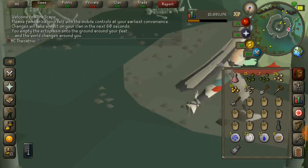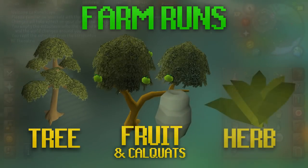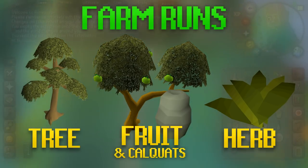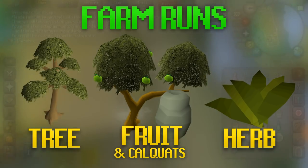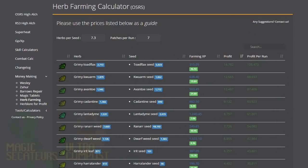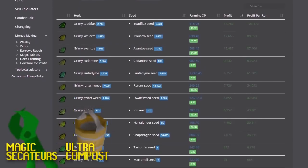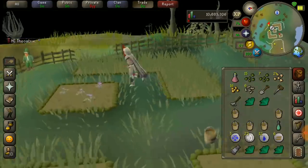The next category of methods is farm runs, and the three main ones worth doing are tree runs, fruit tree runs, and herb runs. Regular tree runs are an expensive way to train your farming but are very fast. Fruit tree runs are quite a bit cheaper than regular tree runs but the wait time on growing is a little bit longer, so you can't do as many runs per day. Herb runs should only be done for profit. It's a good idea to check a profit calculator because it can be hard to calculate your profit per run with all the different prices of seeds, compost, and herbs — I've put a link to a calculator in the description below.